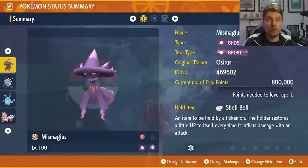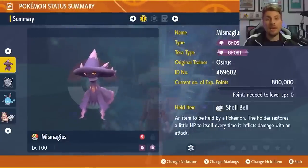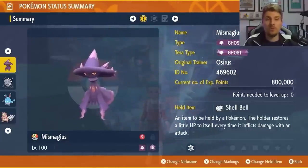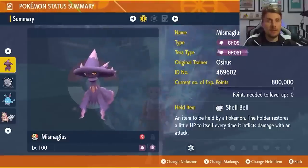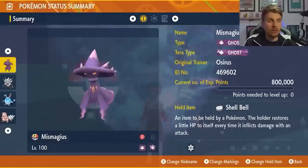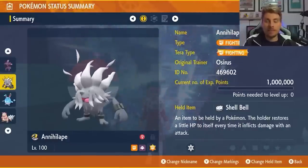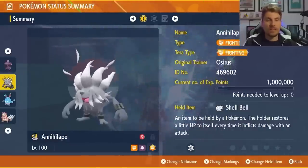The Iron Treads might be a bit more difficult because it has additional moves it can hit you with — Iron Head and Wild Charge boosted by the Electric Terrain it sets up at the start of the battle. Miss Magus should still do a good job, but if you want an all-rounder going into these raids, I would definitely suggest going with Annihilape.